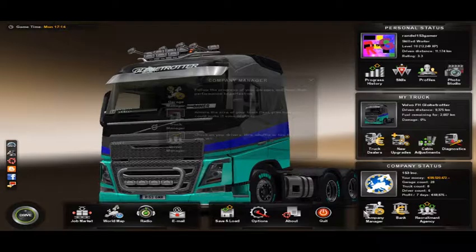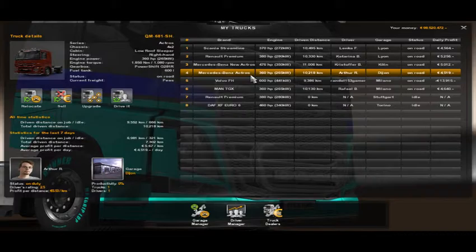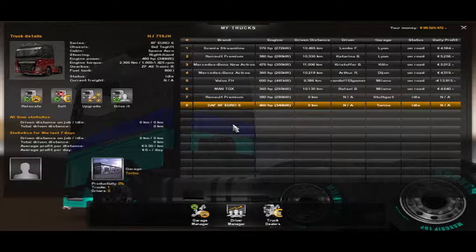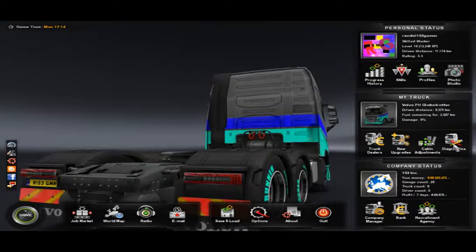It has about 600 horsepower. I also have other trucks: the Scania Streamline, Renault Premium, Mercedes-Benz New Actros, the older Mercedes-Benz Actros, the Volvo FH which I'm in right now, the MAN TGX which I just bought without many upgrades, the Renault Premium with no upgrades, and the DAF XF Euro 6 which I fully upgraded.